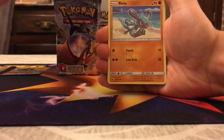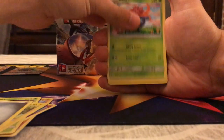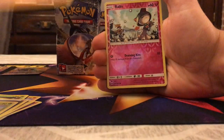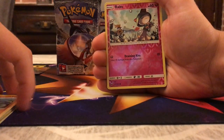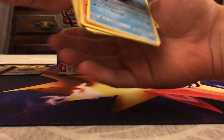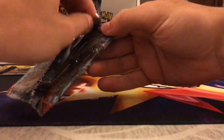We have Grimer, Riolu, Cutiefly, Dewpider, Comfey, an Energy, Gloom, Escape Rope, Solrock, Ralts Reverse — I know somebody that's going to love this card — and the rare is Azumarill again. That keeps popping up even though it's useless.